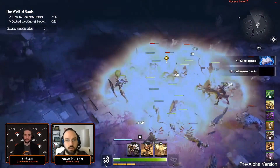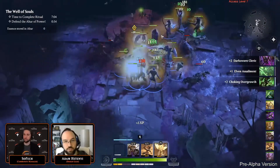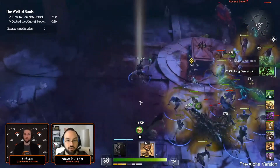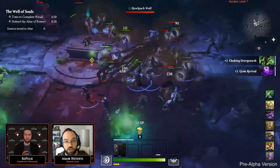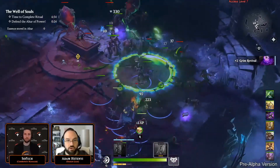The free track is going to contain cosmetics for your character as well as your summons. Some in-game currencies will also show up on this track, along with spell pages and relic fragments — which are used for upgrading your loadout — as well as a new trait. Those are all going to be on the free track.